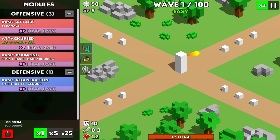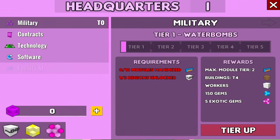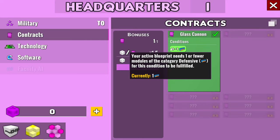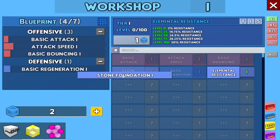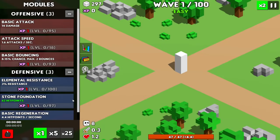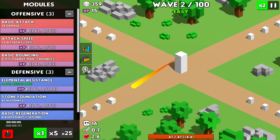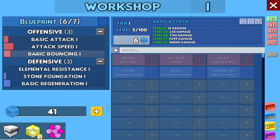I'll be right back as soon as I get farther into the waves. Well, didn't get very far. That wasn't a good idea — back to the stone foundation and elemental resistance. Straight back into tower testing. That was probably a mid-game strategy that I was doing in early game — not a good idea, believe it or not. I made it to wave 18 this time.